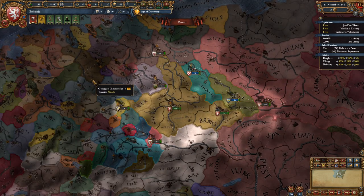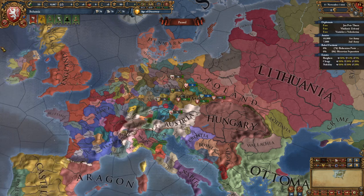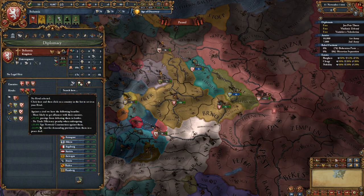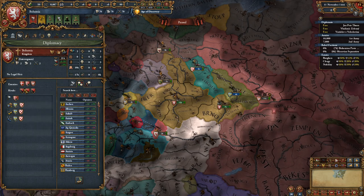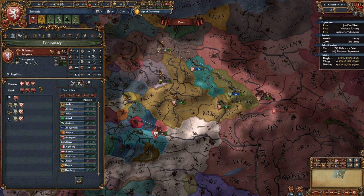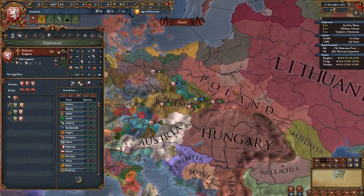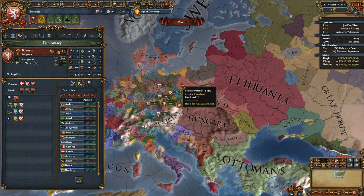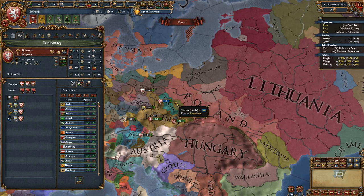Opening moves for Bohemia: you start off surrounded by potential allies and potential enemies. I've played this game to about 1810 as Bohemia. Usually Hungary is one of your rivals and sometimes Austria is your rival. I find Poland, Brandenburg, Saxony, and Austria to be your most reliable allies. Denmark sometimes rivals you, otherwise it's usually another large nation.